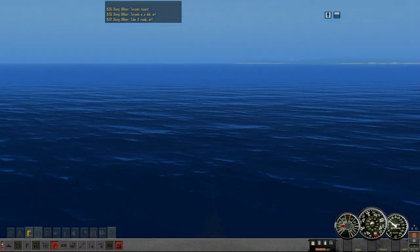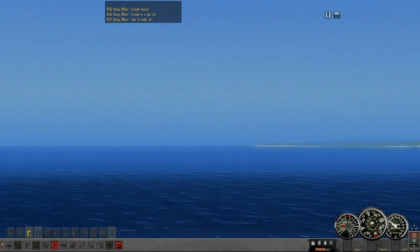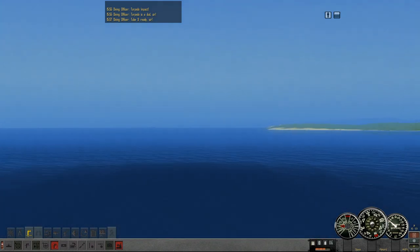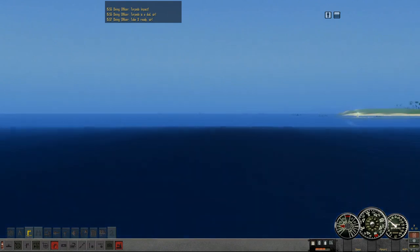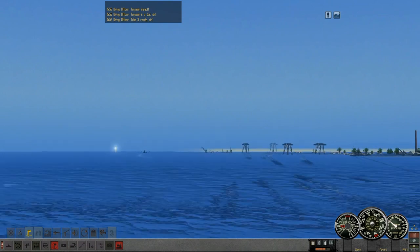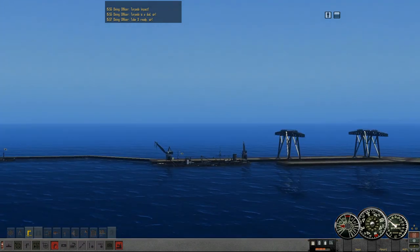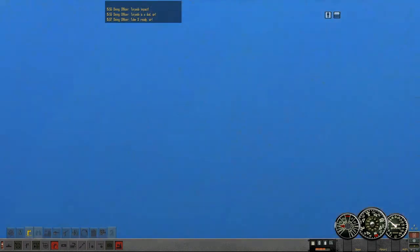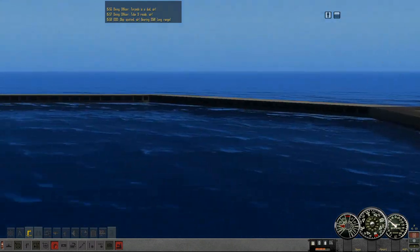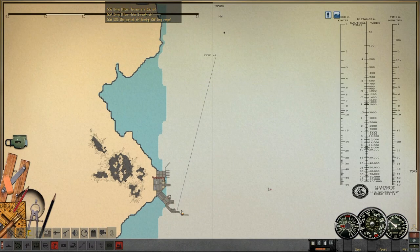For those who don't know, the Mark 14 is an absolutely god-awful torpedo, but it is the only torpedo we can practically use — we can carry the Mark 10 but it costs like 100 renown a pop, and it has a smaller warhead. I find the Mark 14 to be just barely sufficient for most of the work that I do. Did we only get one torpedo hit out of that whole thing? We got some hits on him. I did not expect that — I guess we were closer than I thought.